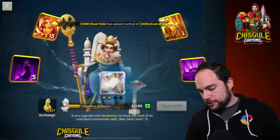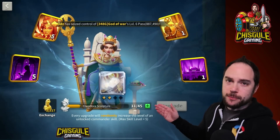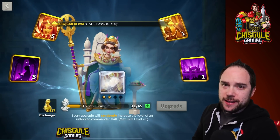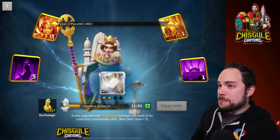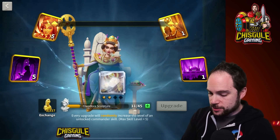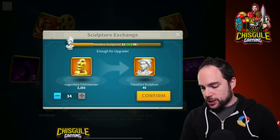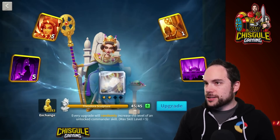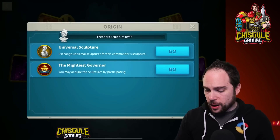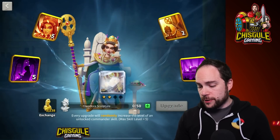We scroll down - here she is. I generally would say most people should not save this many sculptures, but I am a huge advocate of investing in the right commander at the right time. I'm pretty sure Theodora is that right commander and I'm ready to make my investment. Let's start investing those universal legendary commander sculptures. We've got to max both the third and the fourth skill to unlock her expertise skill, and that expertise skill is going to clear all debuffs, which is very powerful.